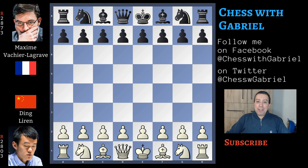Hello chess friends and welcome to the channel! In today's video, the last game from the London Chess Classic 2019. We are going to watch the fast rapid game between Ding and Vashilagrav, with Ding having already won one of the two classical games. Let's get started!